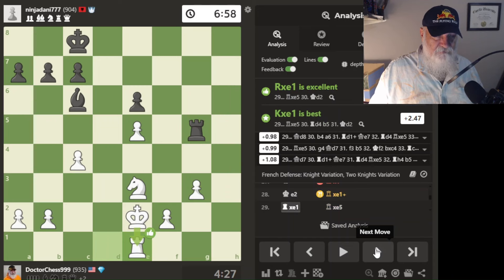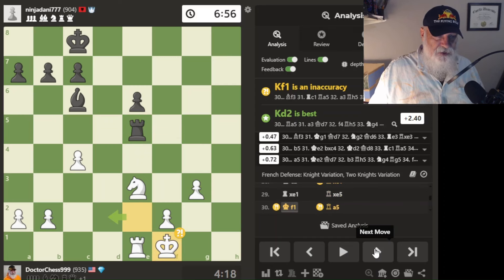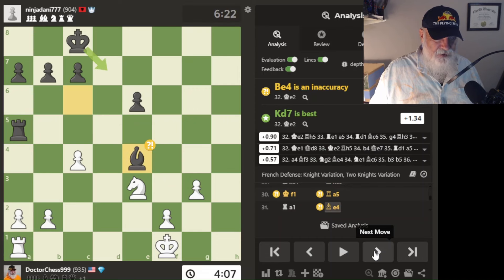He goes here and we take an exchange — he takes my pawn, which is so sad. I get my king out of the way. He says I should have put my king over here. Then he goes over here and causes me trouble, so I go to protect that pawn. He goes here.